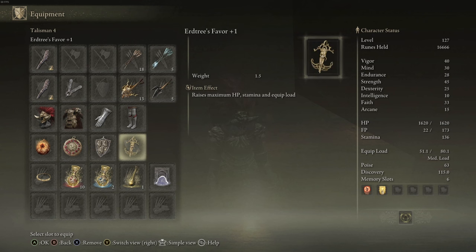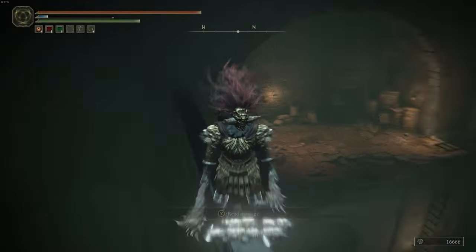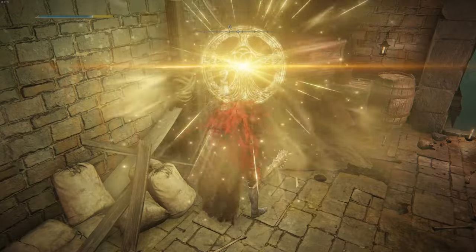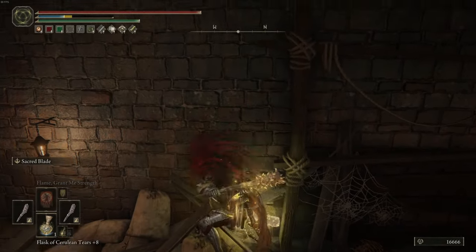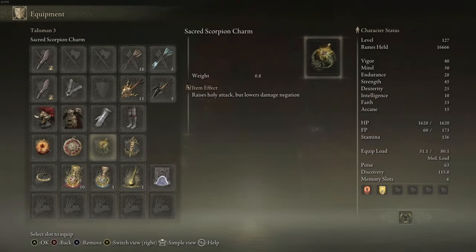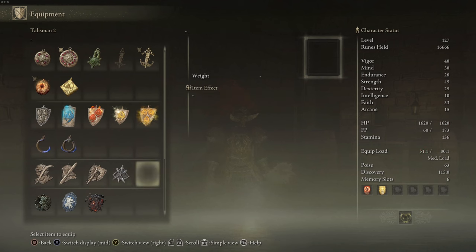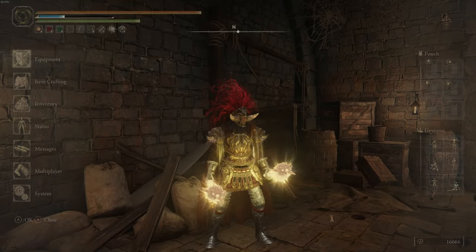Those are just the talismans I use - others can swap in different ones. For straight damage, there's a talisman that increases holy attack. With that swapped in and enchantments active, we're looking at 950 and 927 damage, though it lowers damage negation. There are also options for final hit of chain attacks, jump attacks, or raise attack power when HP is maximum, depending on what you want.